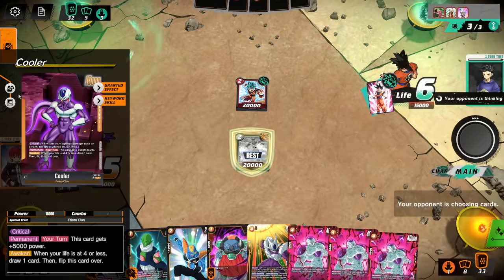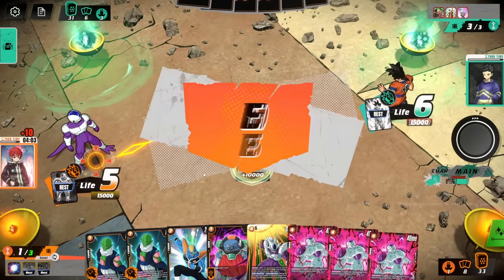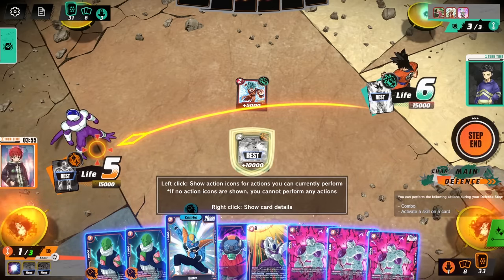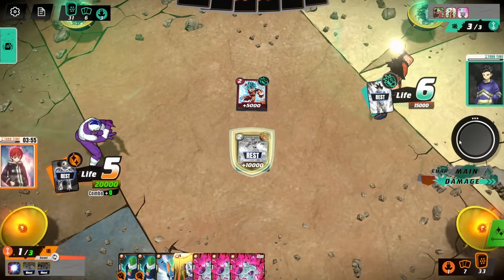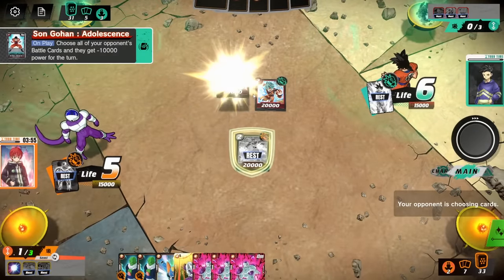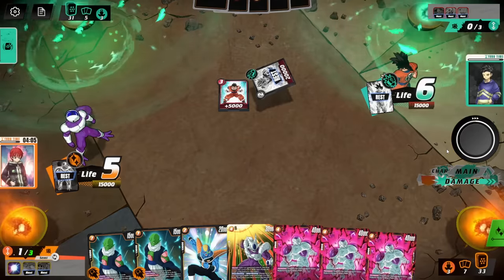We're one away from being able to awaken our Cooler into his final form, which gives us access to some crazy plays. I think I kind of will stop this first attack — or do I not? What's the downside of not stopping it? I'll use a Sorbet. This could be rather crazy because we're not really guarding any effective damage here. And he gets his draw anyway — minus 10,000 battle. Oh my God, and then he gets to KO it. Saving it meant nothing, man.